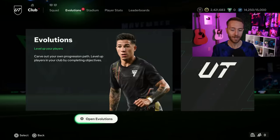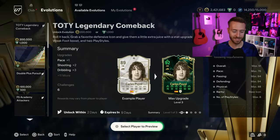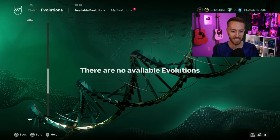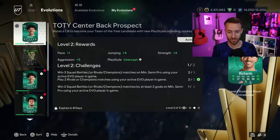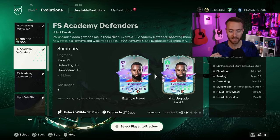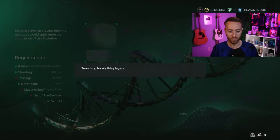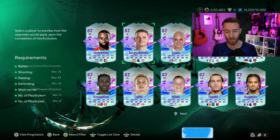Let's talk about the evolutions because this is where it's all popping off right now. On Friday we had the Attackers Academy evo; yesterday on Sunday we had the Defenders evolution. It is once again free. In my opinion, this is the best one yet - better than the attackers. The stat boosts and playstyle pluses you get are absolutely crazy for free cards that you do have to grind about 20 games for.